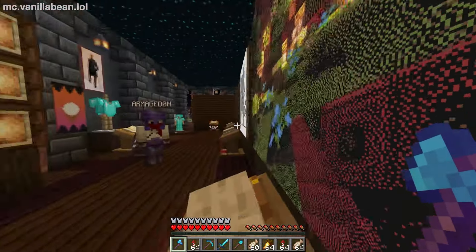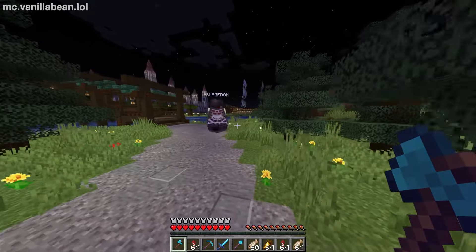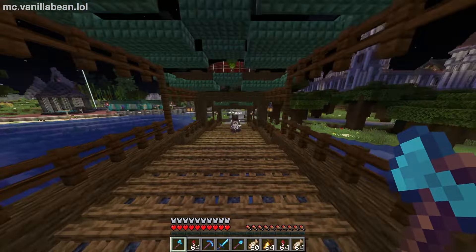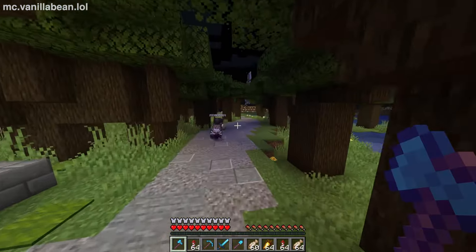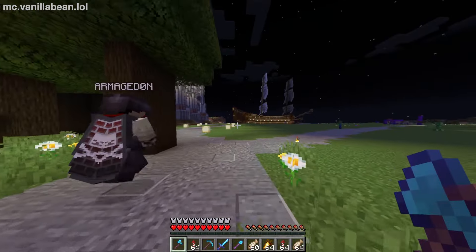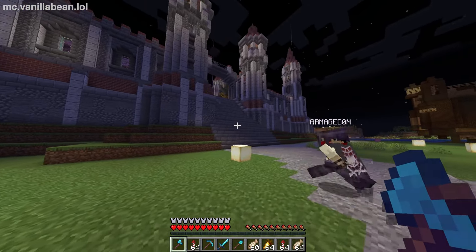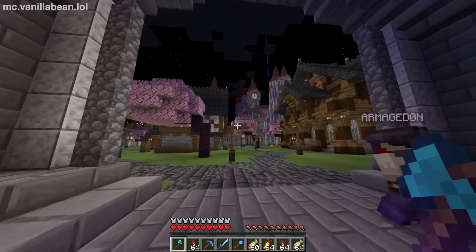Tucked right behind the museum there is a public iron farm for anybody that wants to get some iron gear. We're going to make our way over to this castle on our right — this was made by two of our players: the judge and the sheriff, also known as the pope. He's planning on building a church here soon. They built this castle not long ago — about a year ago. Pretty much everything you've seen above the cave part of Cave Town has been built in the last year; nothing existed on the surface before that.